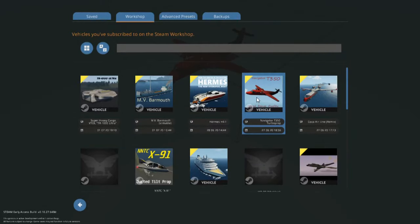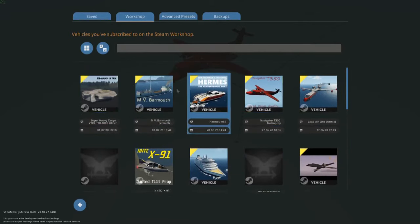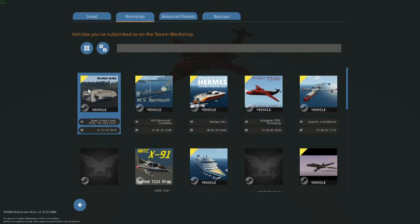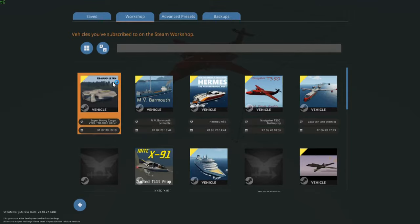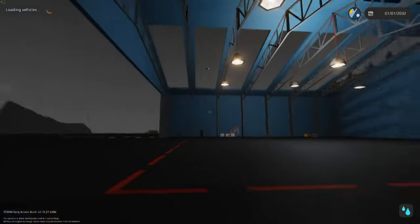The plane you just saw was the Navigator T-350 Turboprop. You can see there's all these different things but most of them are just bad, so I don't actually show them on video. These are the four you'll be seeing today: the Navigator T-350 Turboprop, the TR-1000 Ultra Super Heavy Cargo VTOL, the Hermes AK1 Hydrofoil Boat, and then the MV Barmouth, which is a very small cargo ship.